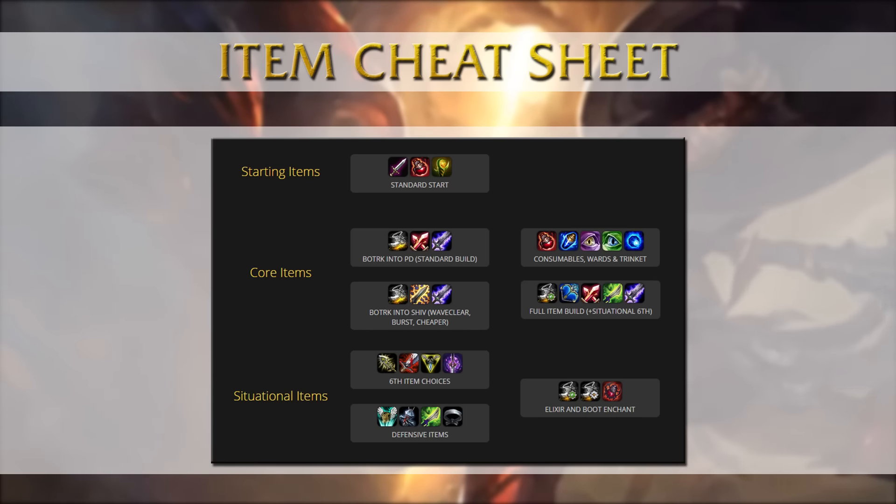Don't forget to buy consumables throughout the game — that means mana potions, pink and green wards — and get the Scrying Orb as early as your first back, but at the latest when your support's sightstone is completed. For your full build it could look something like this: Last Whisper, Phantom Dancer, Blade of the Ruined King, Mercurial Scimitar and attack speed boots with the Alacrity enchant, and a sixth item which depends on the game.